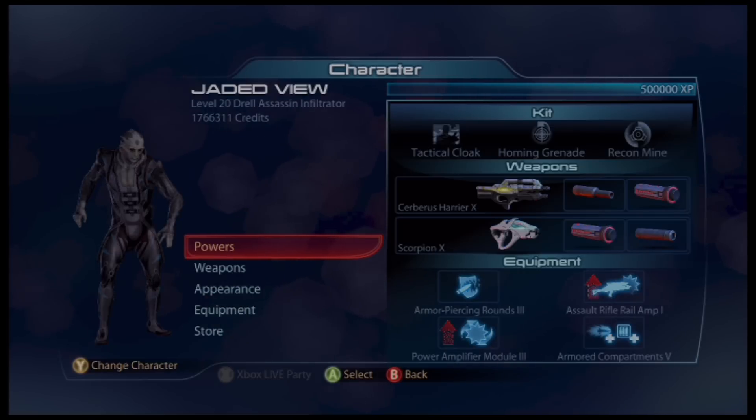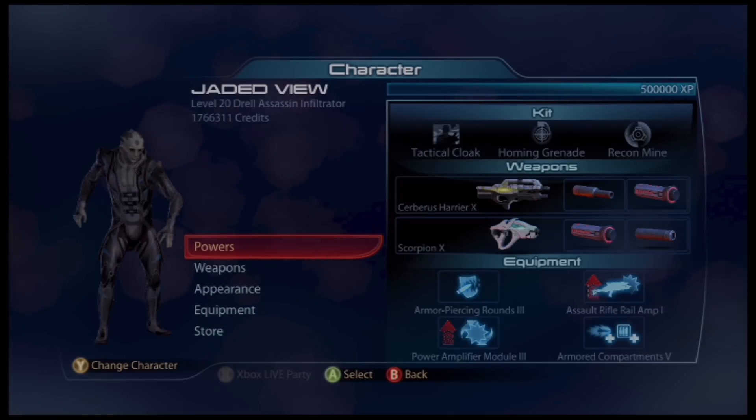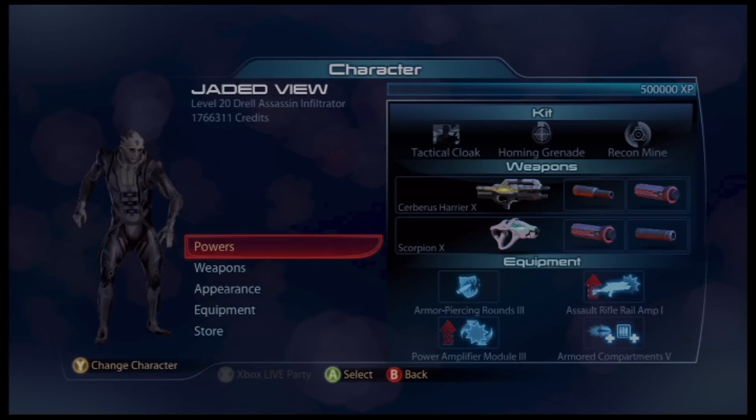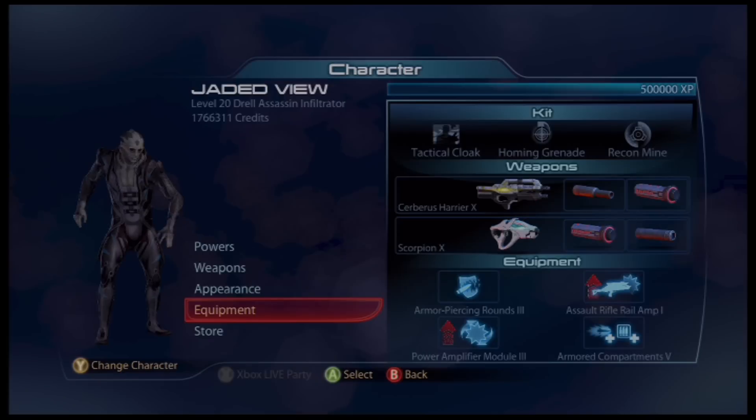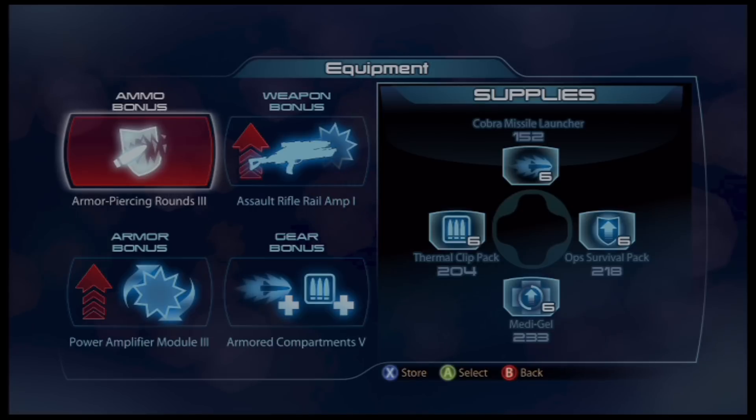In this situation, you probably want to use a Drell Assassin Infiltrator. You're going to want to make sure that you have armor compartments 5 maxed out. You have to have enough missiles. Now that we have the capability to hold more missiles, you need armor compartments to do this kind of speedrun. This is a rocket run. You want to make sure that you can carry at least 6 missiles — the Cobra Missile Launcher. I have 6 missiles. You can still do it if you only have 5 missile capacity, even 4, as long as you have armor compartments 5.